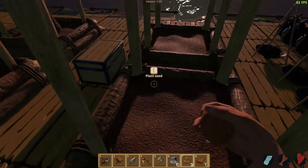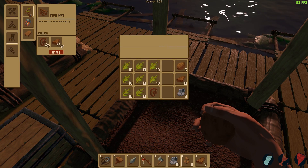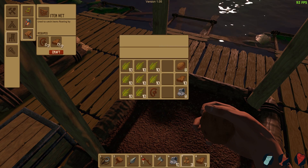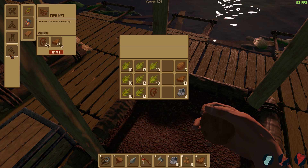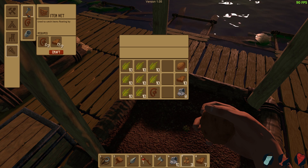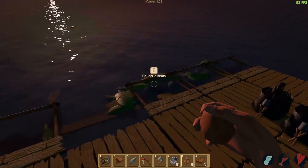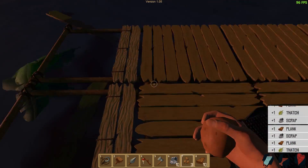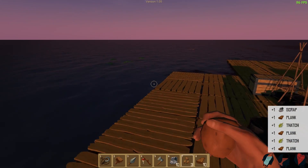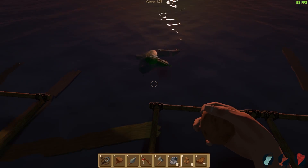Let me just plant some trees really quick. There's a couple things - you can now make different pieces of furniture, so you can make a chair, a lantern, and a table, which is pretty cool. And also, oh nails! You can make these using some metal, which is pretty handy because I have a lot of metal. I usually just throw it away because it's just too much.